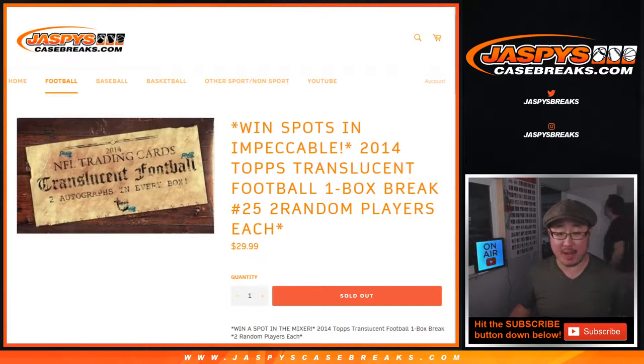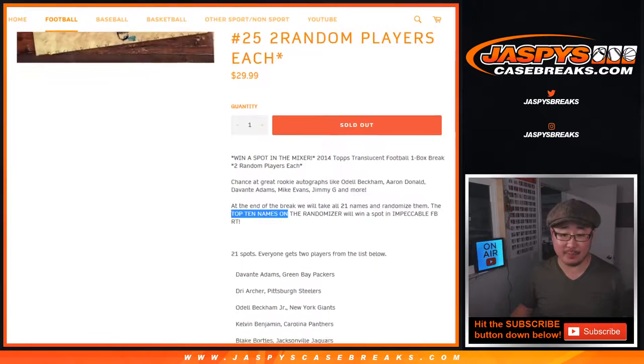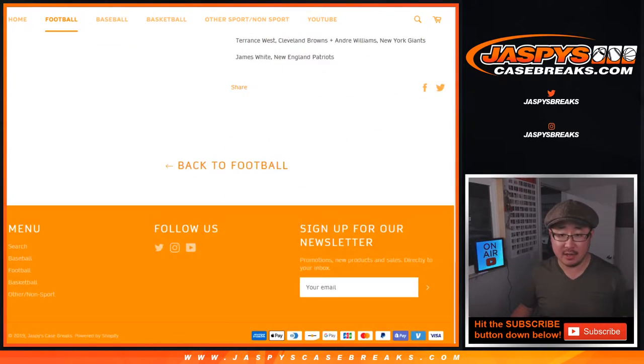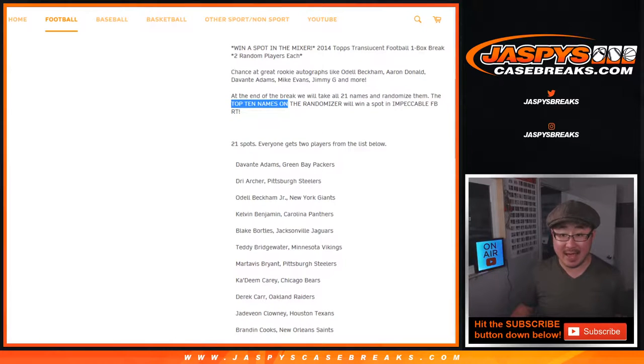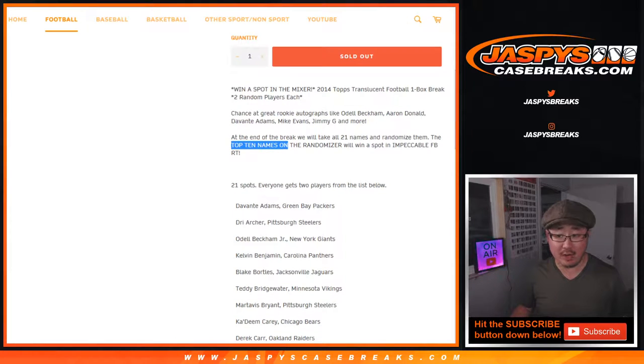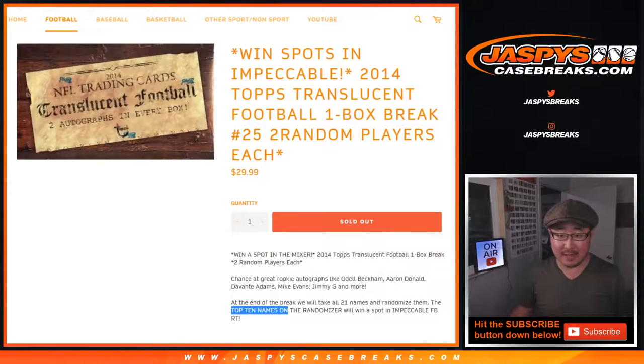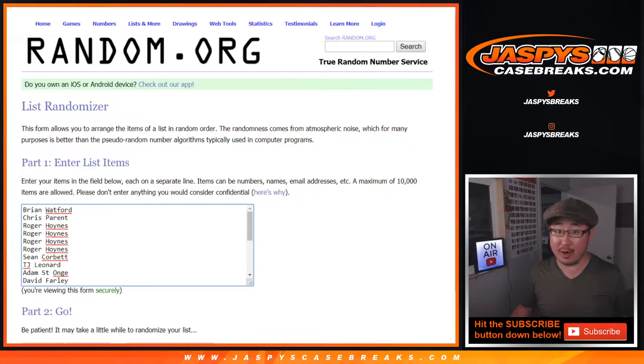This is one box random player break number 25. One spot gets you two players on this list right here, as most of you are now familiar with. At the end, we'll take the original 21 names, randomize those names, and the top 10 will get spots in Impeccable Football random team, which is already sold out. That's a really good deal — it's basically half the break with a shot at Impeccable Football random team spots. But let's do the break first.